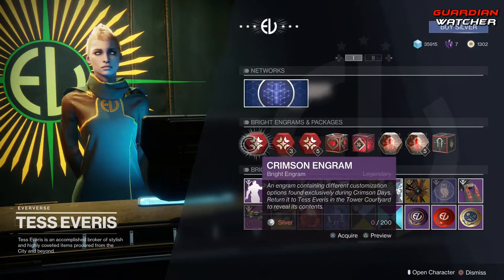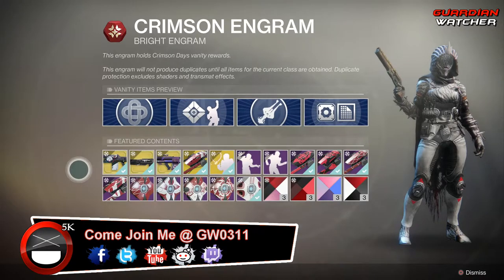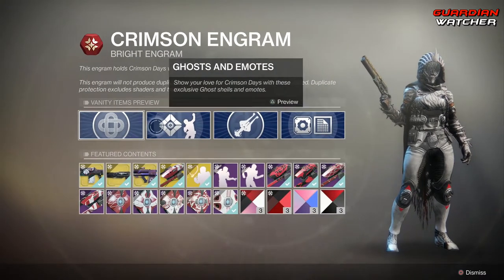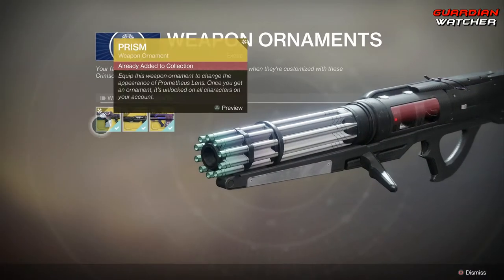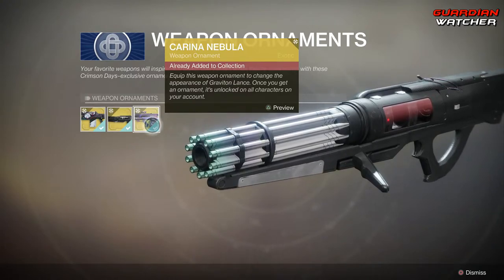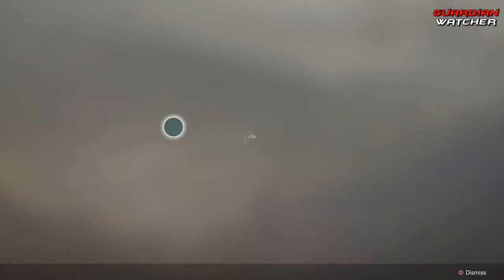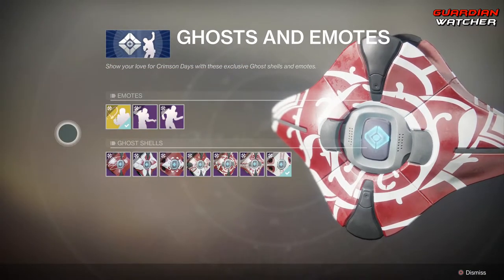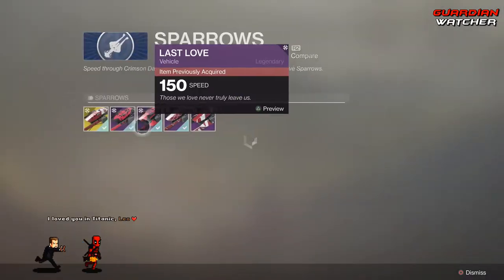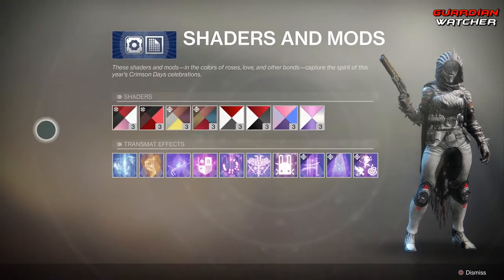Coming down to the Crimson Engrams, everything that you had last year for Crimson Days will be here for this year, but they also added a couple new things. So we have all the weapon ornaments: Prism, Go About Your Business, and Karina Nebula, which I happen to think is the best ornament for the Graviton Lance. All your Ghosts and Emotes, all the Sparrows, and then all the Shaders and Mods.